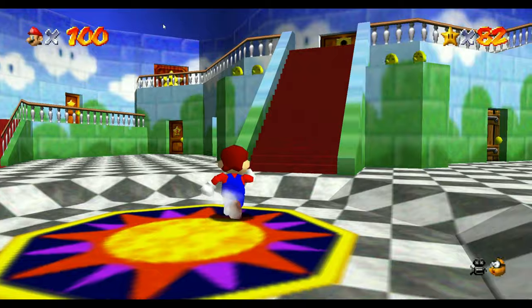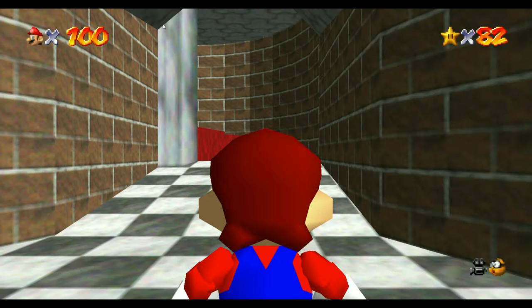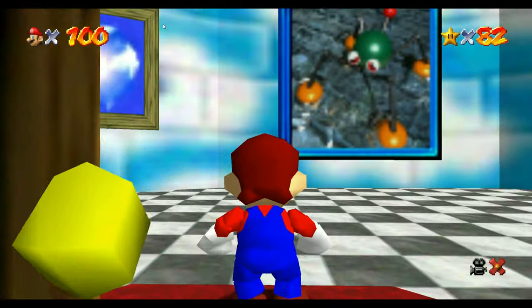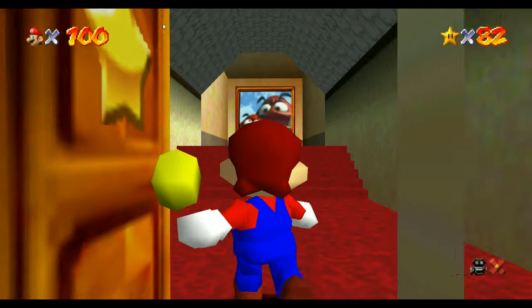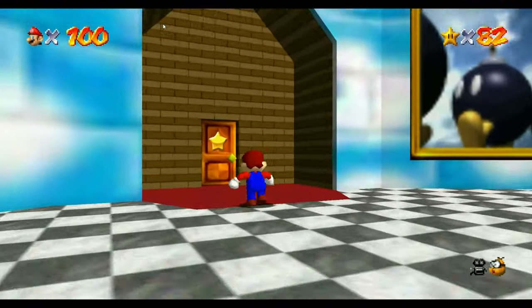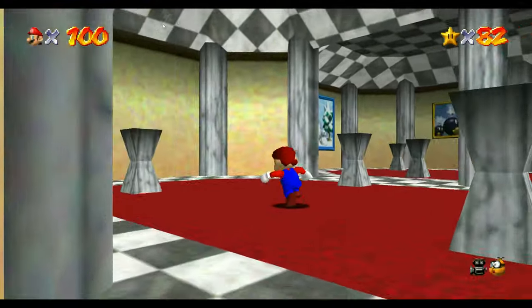I tried looking up, going into the secret level where you get the flying cap. I tried exiting out of the level with it on — nothing happened. Flew all the way down to the clouds and exited out of the level that way, still didn't get the hat. I tried the metal cap and also the ghost cap. Both of those — exiting with them on and getting a star with them on — just reverts back. It automatically popped back to Mario without his hat on.